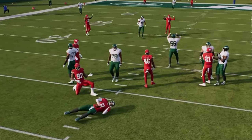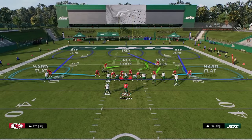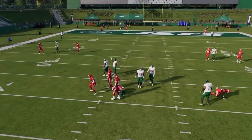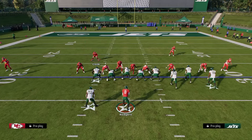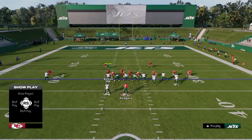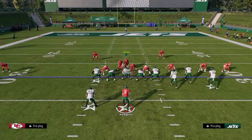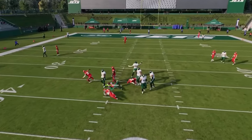The main issues are alignment and the fact that you can get run on with this defense. The biggest weakness is just the alignment — you have to user a safety. The best defenses in Madden history have all had two high safeties. If you want to user a linebacker instead, the Two-Four version lets you move those linebackers around and stand wherever you need, which is a nice feature.